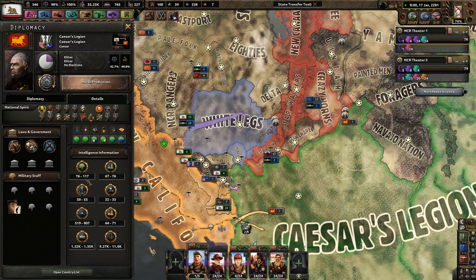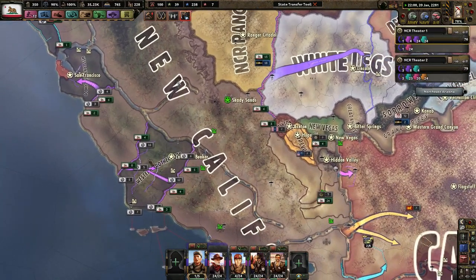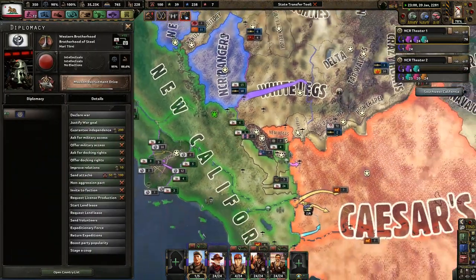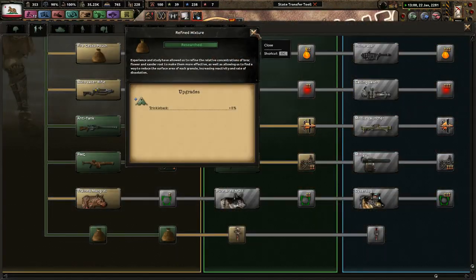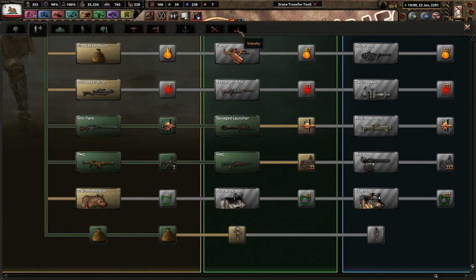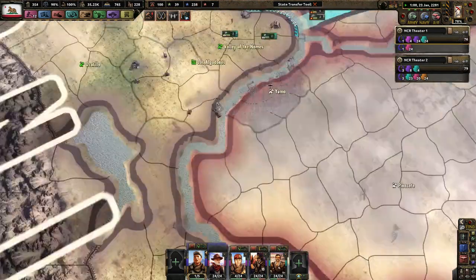They definitely seem to be losing maybe a few divisions, perhaps — or maybe they're gaining divisions, I don't know. But we're ready to fight against the White Legs and ready for a war with the Brotherhood if things go south, if they choose not to ally with us. At worst we're going to have a stalemate with the Brotherhood; at best we're actually going to be able to push in — at least that's my hope. Let's get some better reinforcements — that would help.